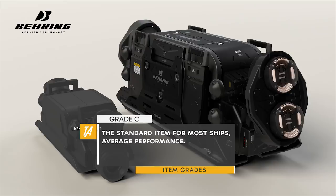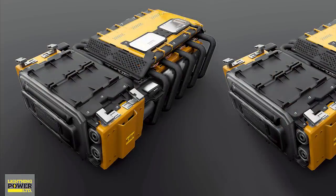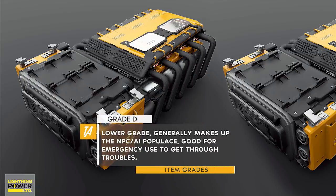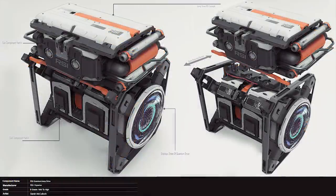Grade C is the standard item — this is the default item you will get on the majority of ships, classed as average performance. The final one is grade D. I believe the NPCs and AI use these grades. They are cheap, so why would you use one? Because they'll be very cheap — you could keep one in a cupboard inside your ship for use in an emergency to get you out of a tricky situation if a component becomes damaged and you want to get back to your home base.